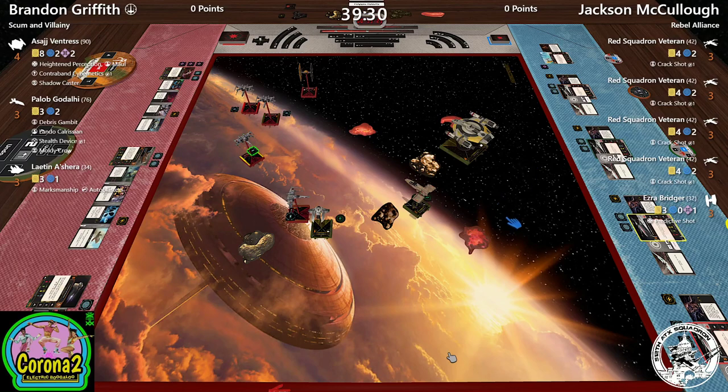Jacks didn't commit — he's picking the middle ground. Here's the problem: Brandon could intentionally take a crappy shot with Leighton, miss, not use a focus token. He could shoot Ezra at range, get a free evade, and be reasonably untouchable for the rest of the game.